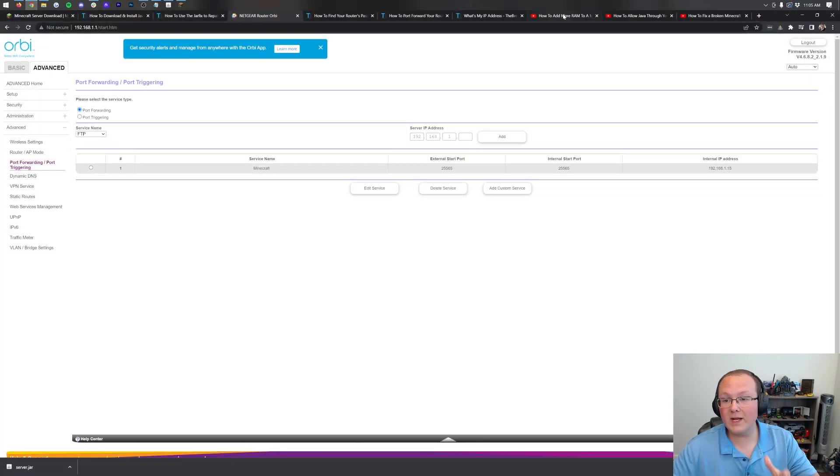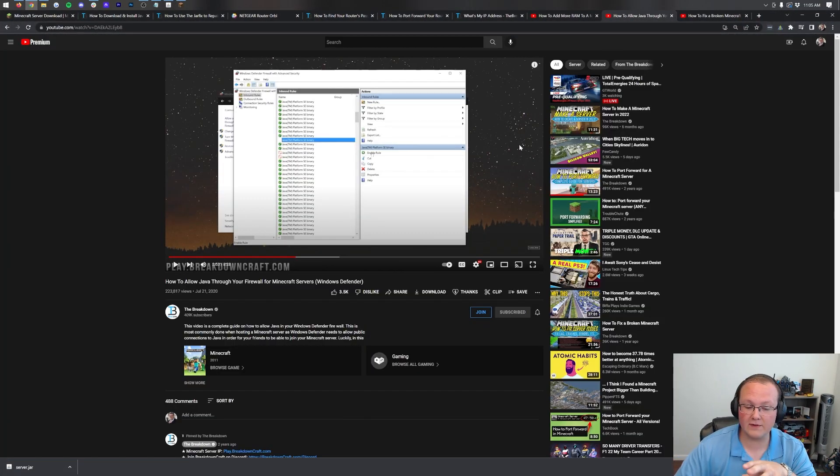It could also be that Windows Defender is not allowing Java. Windows Defender needs to allow Java through it in order to allow your friends to join. We have an in-depth guide on this in the description — it's helped over 200,000 people get Windows Defender set up to allow their Minecraft servers to work. It's most likely what the issue is if your friends can't join via your public IP address.